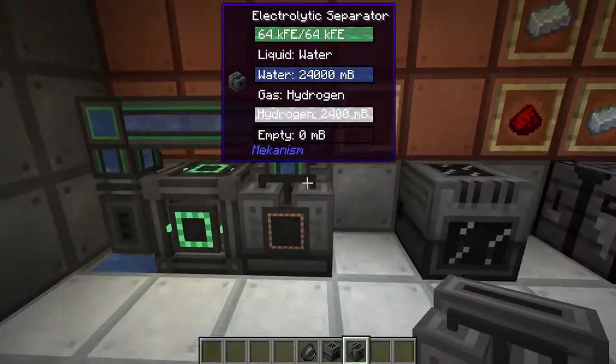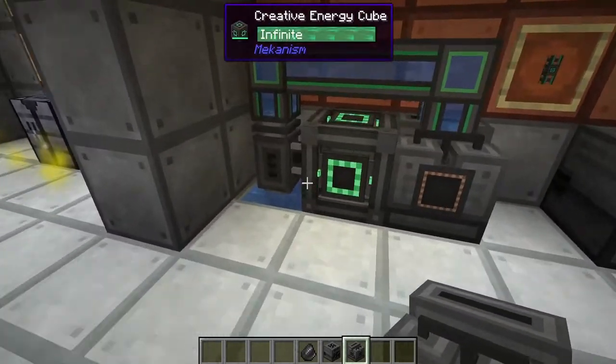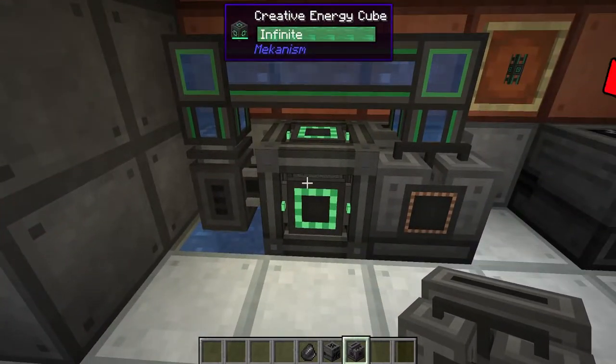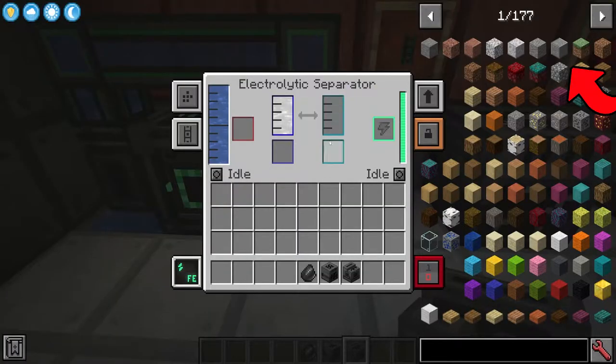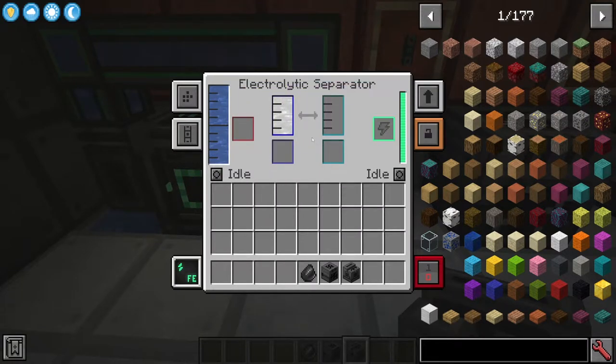For our demonstration setup, we're separating water to get oxygen. Water separates into hydrogen and oxygen since the chemical makeup of water is H2O. We have a pump powered by an energy cube pumping water directly into the top of the Electrolytic Separator. By setting the hydrogen side to dumping excess, it's started working again and oxygen is filling up, which we can then pipe via pressurized tubes straight into a Purification Chamber.